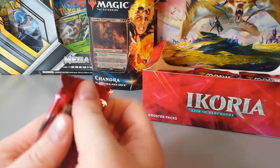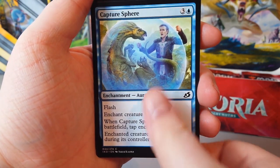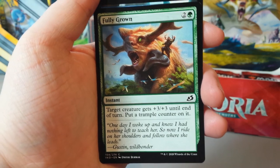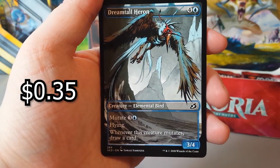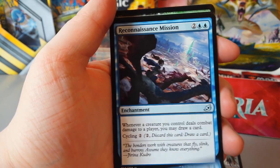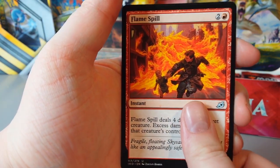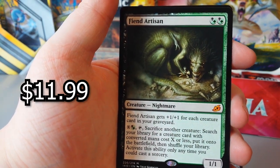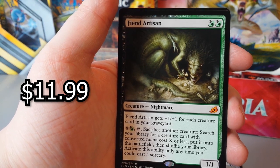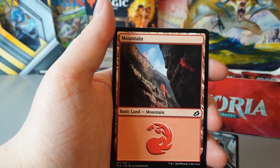We are well past the halfway point now — 12 packs left. Moss Coat Goriak. Capture Sphere. Ferocious Tigerilla. Imposing Vantasaur. Unlikely Aid. Fully Grown. Full Art Dreamtail Heron — that looks sick. Boot Nipper. Convolute. Reconnaissance Mission. Trumpeting Gnar. Flamespill. Oh, mythic Fiend Artisan — it's a half and half. For each creature in your graveyard it gets +1/+1. That's seriously good, quite cheap as well for what could be a good late game card. And a mountain at the end.